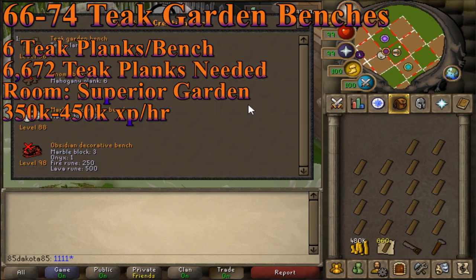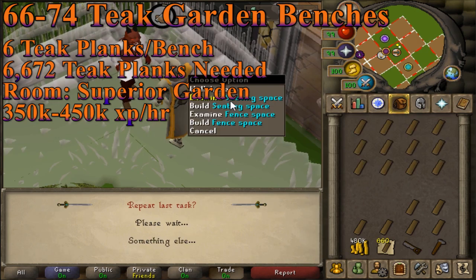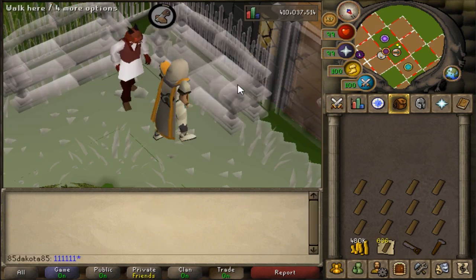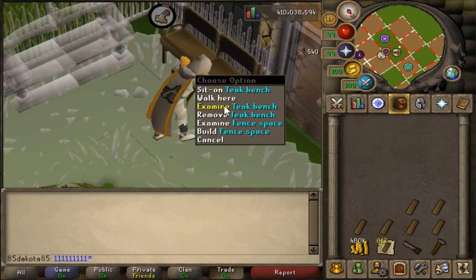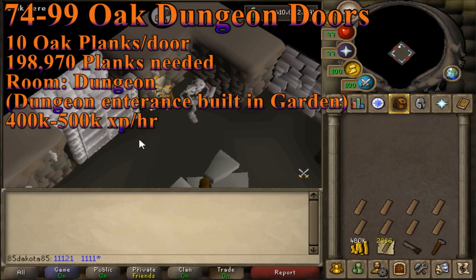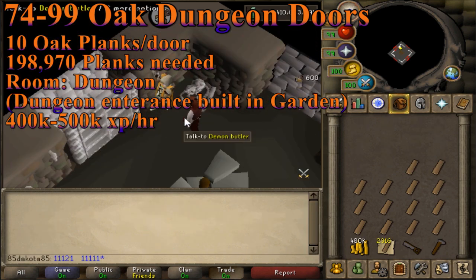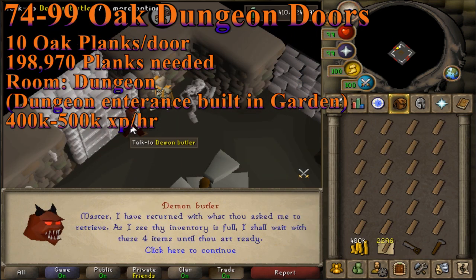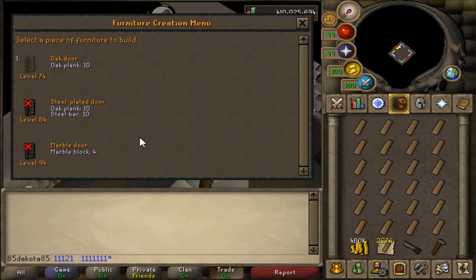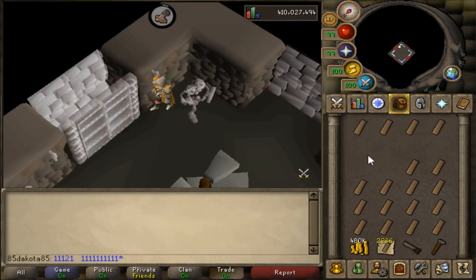At 66 construction, you can make teak garden benches in your superior garden. These benches require 6 teak planks and give 540 XP apiece. Teak planks are cheaper to use than mahogany planks, and you still get some solid XP rates. It would take 1,112 of these benches to get to 77 construction. At 77 you unlock oak doors, which can be made in the dungeon — they're not only faster XP than teak benches, but they cost less money to get to 99. Oak doors take 10 planks per door and give 600 XP apiece. 74 to 99 construction is going to take 198,970 oak planks, which at current prices is about 83 mil in planks. If you use the demon butler it adds another 9.5 mil, so a little over 92 mil to finish off your cape. The rest of the cape would add up to around 110 mil total if you used these alt methods.